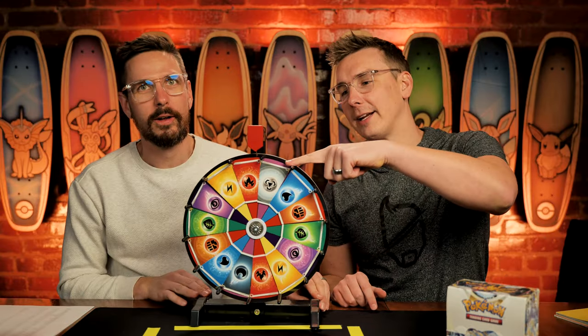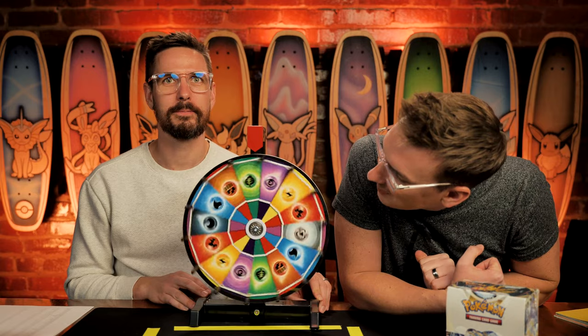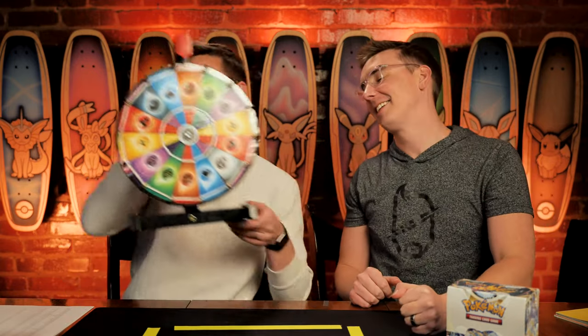Now it is time for the Wheel of Energy! What will be our first type advantage of the season? Probably fire. It's gonna be... a raucous pummeling! How very exciting. It is the case that if you have a raucous pummeling energy card in your pack, all of the cards in your pack will be worth double. And if you have any fighting Pokemon at all, they are worth extra points.